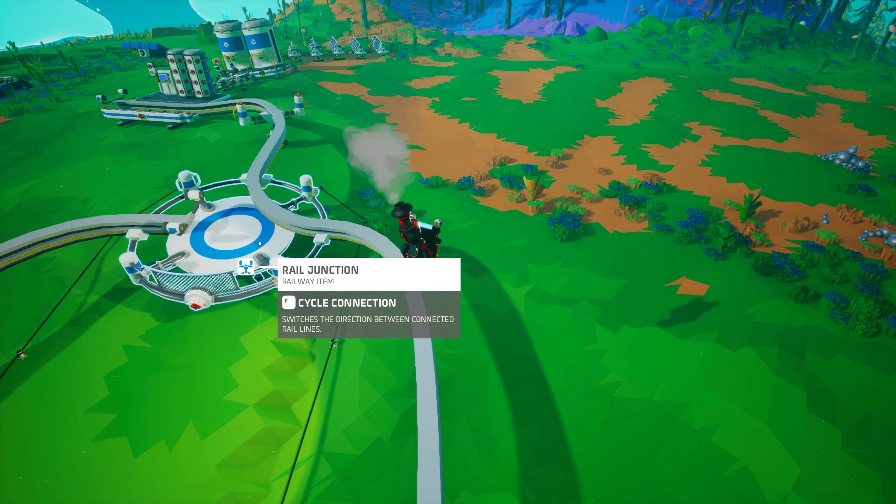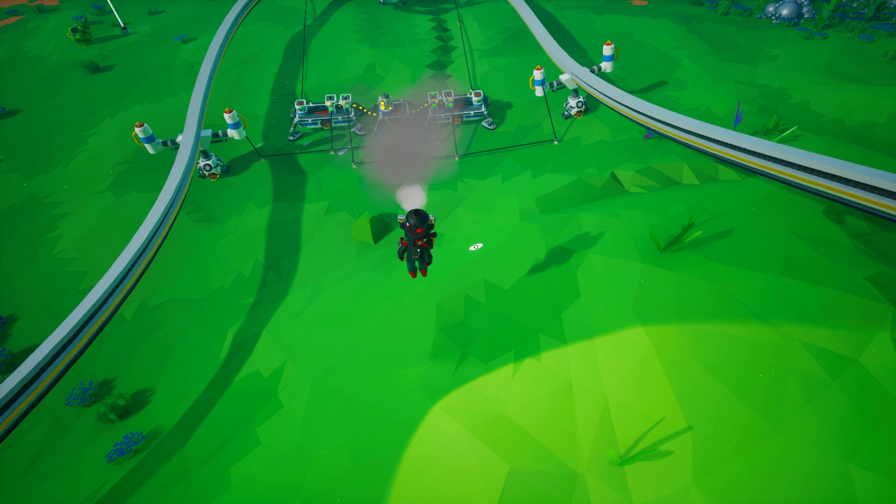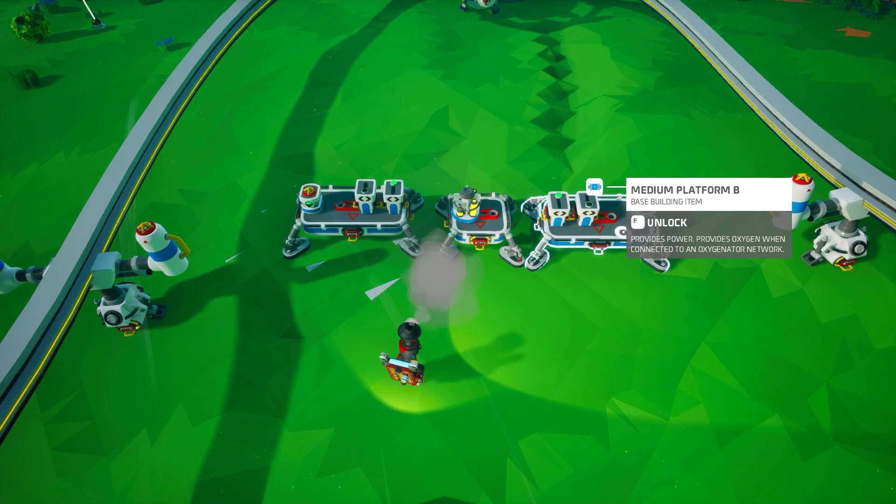The automation challenge is telling the junction to switch tracks and then keep one track available for the train going into the station. The way we're going to do that is with two AND gates. Let me walk you through how to set this up — it's not that difficult and once you get it, it's easily reproducible and expandable to other lines.